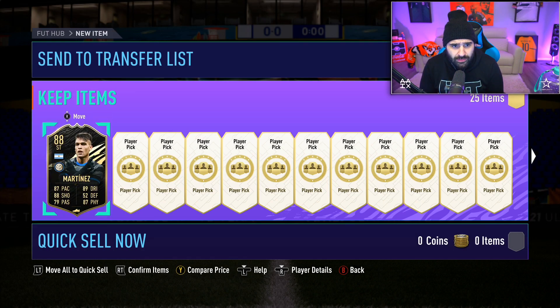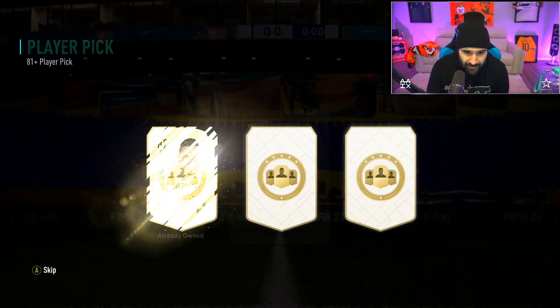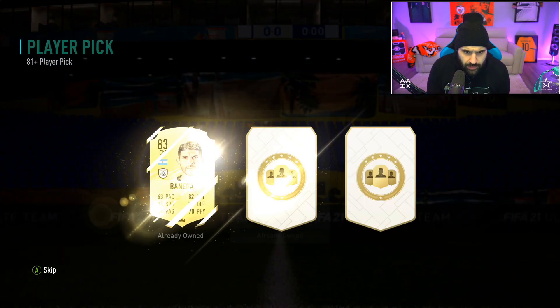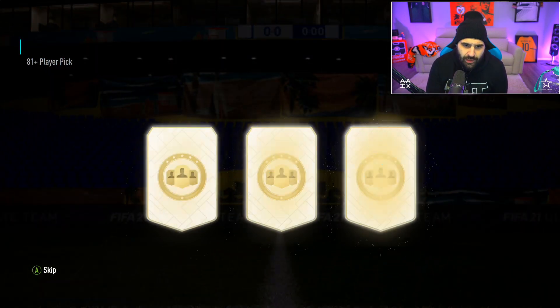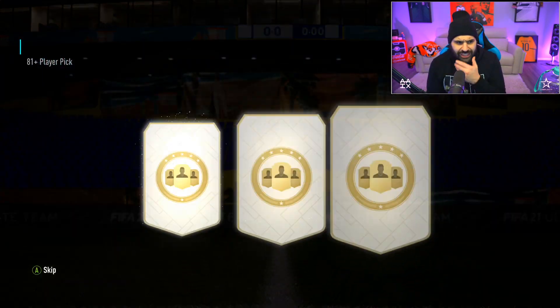Oh solid bro - I gotta do these on the RTG. We just - wait, they're not tradable but we may bank, we may bank. We should do these on the RTG. We pack a Ronaldo, we're in business bro. Where's my future star? Oh, De Gea - wait, okay we're fine. Come on baby. Where's my future star? Surely I have to have a future star in here. There has to be a Lingard boys.